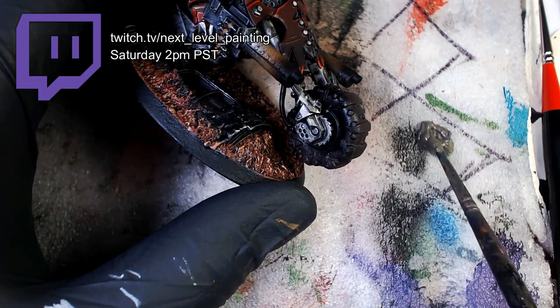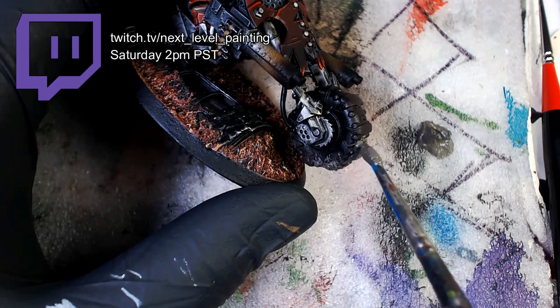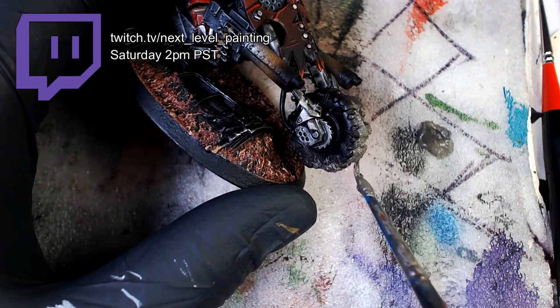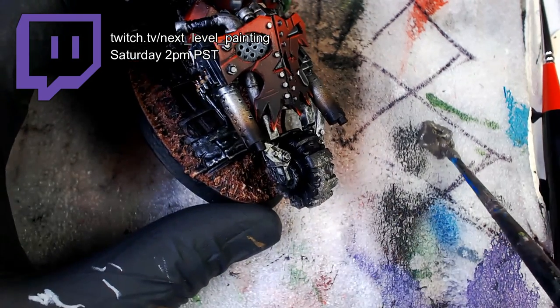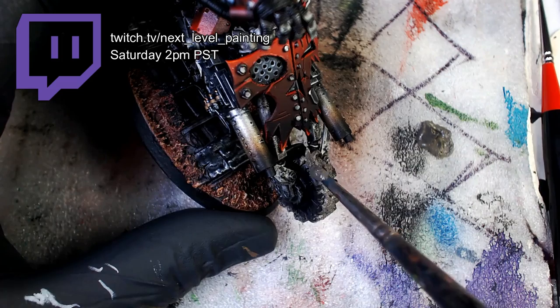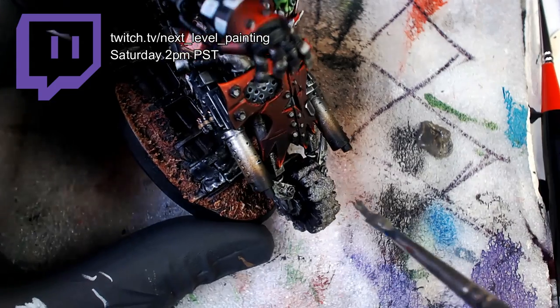Now we're going to grab some Vallejo Pumice Dark Earth and add it to the motorcycle. We're going to come back and dry brush it the exact same color that the base is, so it has a nice textured dirt effect. We're not going to let it ride like this — I don't believe in unpainted elements or unpainted models. Another simple effect. Not going to want to miss it, guys. Remember, Saturday, 2 p.m. Pacific Time on Twitch.tv.